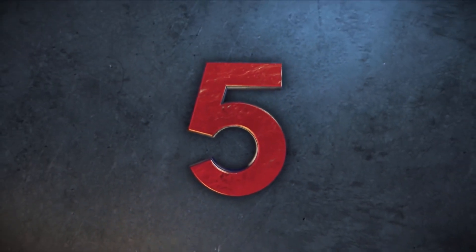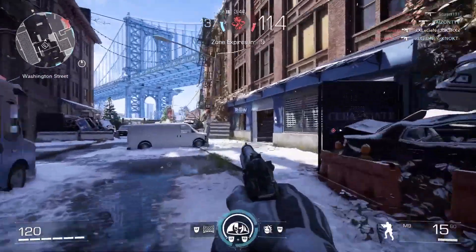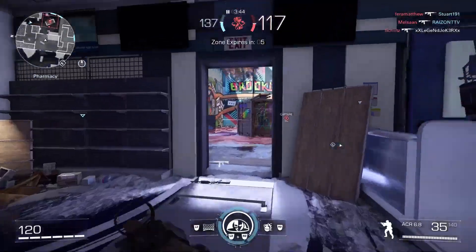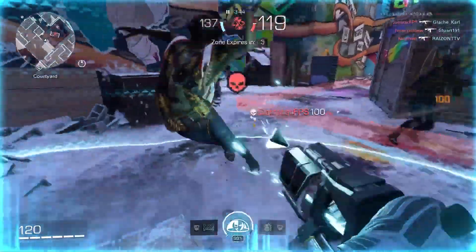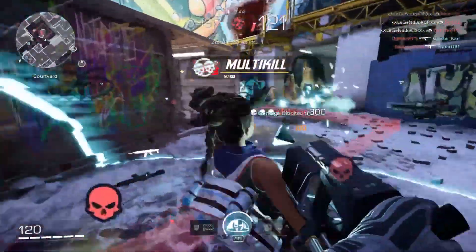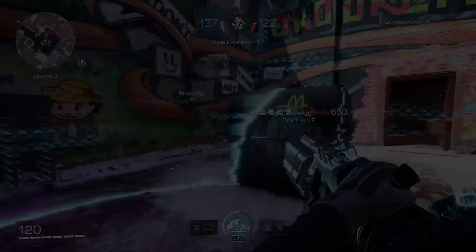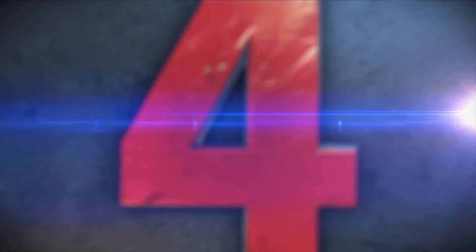Number five was submitted to us by none other than Legend Joker, who shows us how to use the Aegis Shield properly. Coming in onto point, able to come through with one, two, three, and four, and five eliminations back to back to secure the point and to secure their fifth place spot here in our top five.